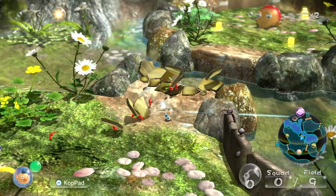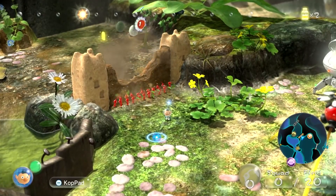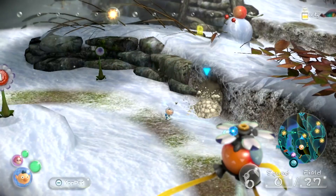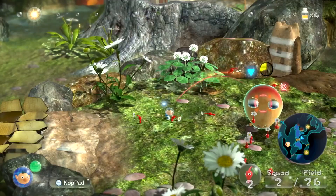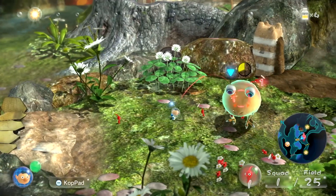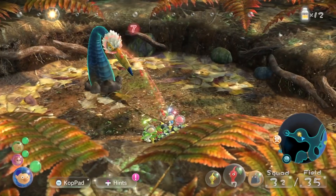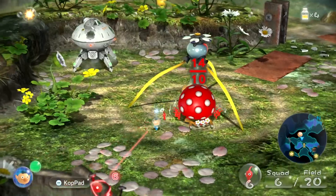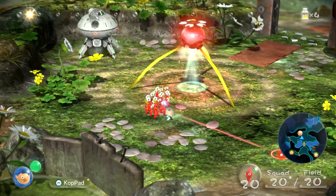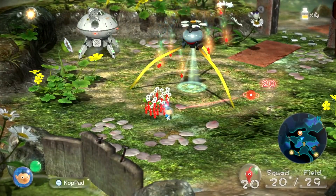When Pikmin are thrown, they'll carry objects, break down barriers, dig holes, and do what they can to help. They're brave and willing to fight ferocious creatures to protect you. You can produce more Pikmin by bringing defeated creatures back to the Pikmin home base, an onion.